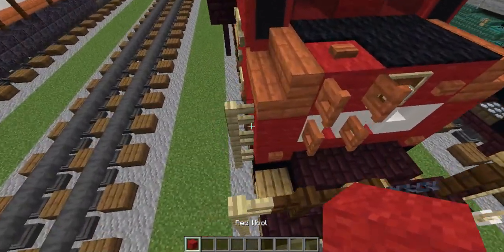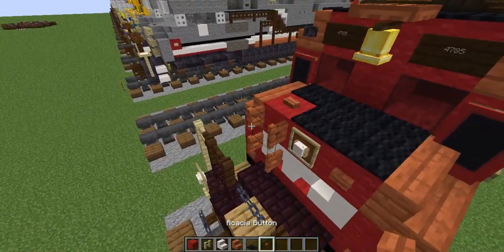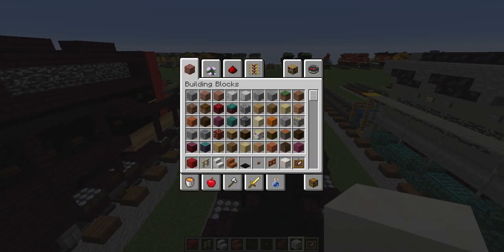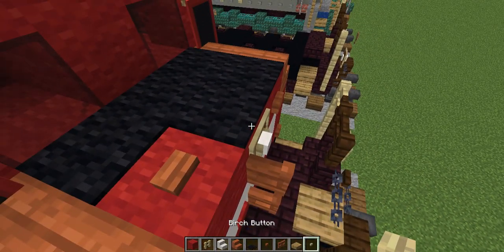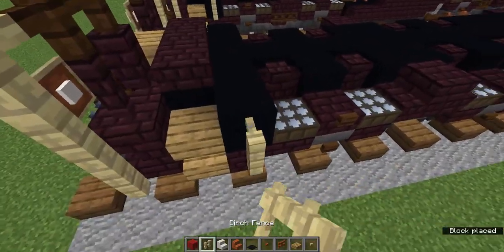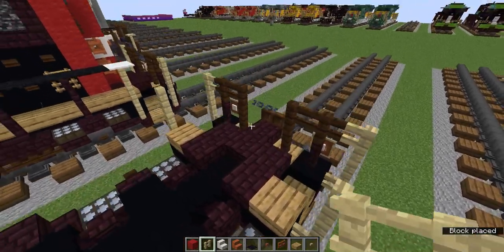Let's grab the red wool, birch fence, smooth quartz stairs, acacia stairs, black carpet, oak button, acacia button, acacia fence gate, smooth quartz block, item frame, birch button, and oak slab. Now that we've got all these items, first let's grab the oak slab and add one on the sides here on the back. We are going to add three birch fences on the front here on the side — do the same thing on the back. So it should look like that.